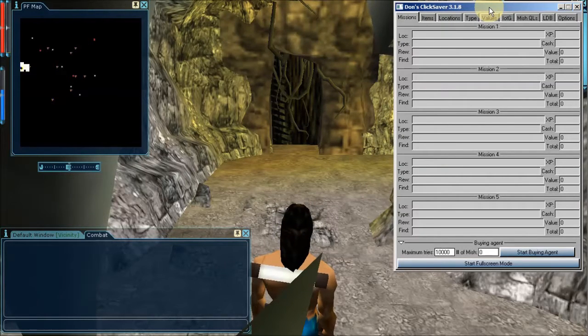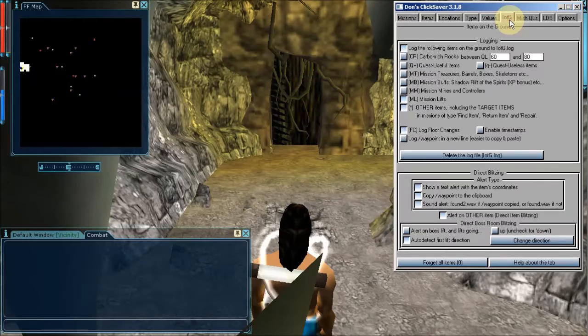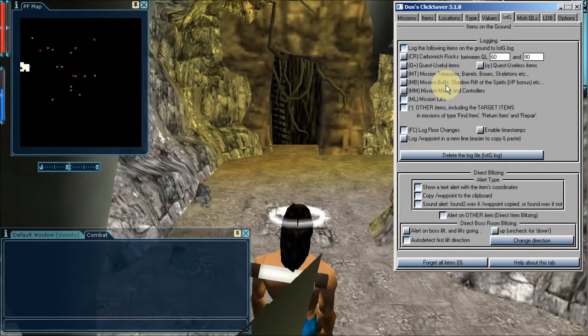In ClickSaver 317 I introduced a new tab called IOTG, which stands for Items On The Ground, because ClickSaver is now able to detect and lock the location of items found on the ground of many classes, including those found in mission buildings. That's mission treasures, barrels, boxes, anything that you can loot without killing, mission buffers like Shadow Rift of the Spirits and other shadow rifts, mission mines and controllers, and mission lifts to go up and down and go to the boss room.